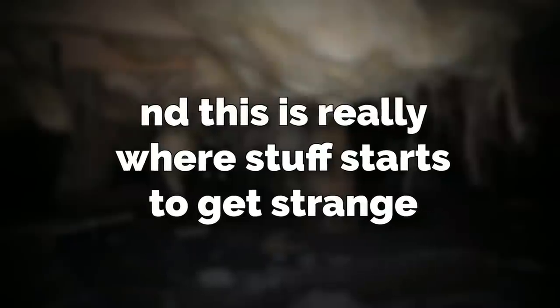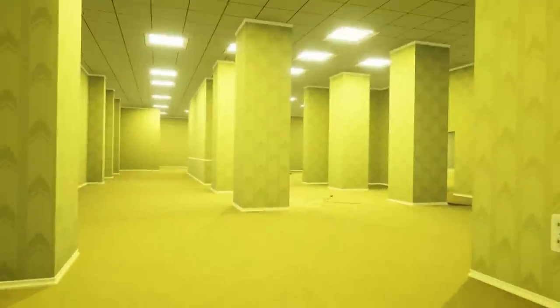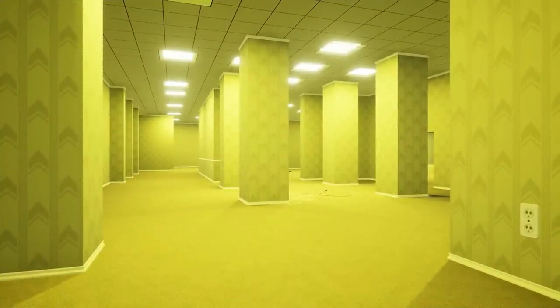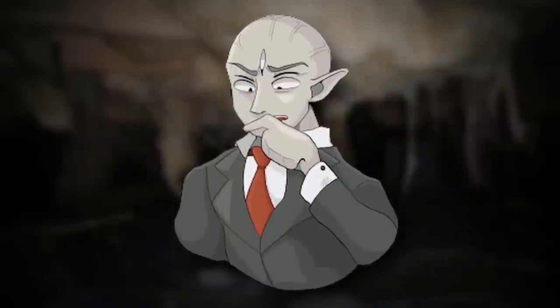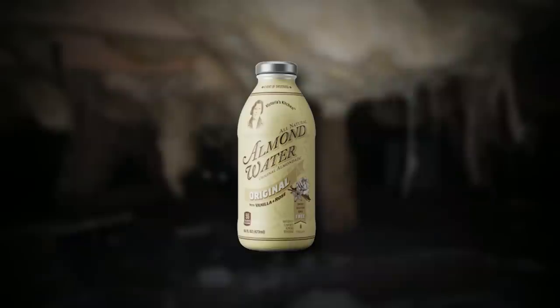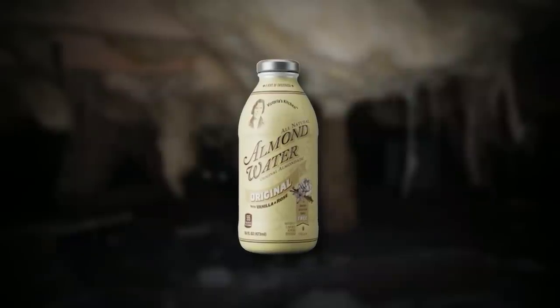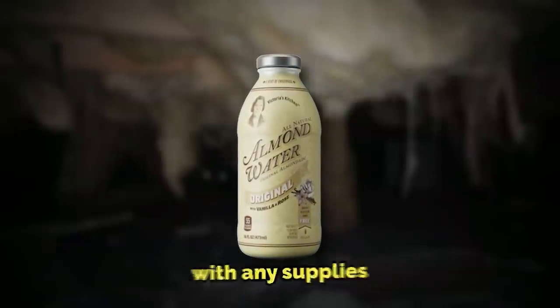The next part is called area 2A, and this is really where stuff starts to get strange. This part has lights like zone 1A did, but the shape of this area is almost exactly like level 0. Even the insulation in the wall is yellow — not pinkish red like the other zones — just like level 0's wallpaper. This zone also has random almond water bottles on the floor, and it's the only place in the entire level with any supplies.